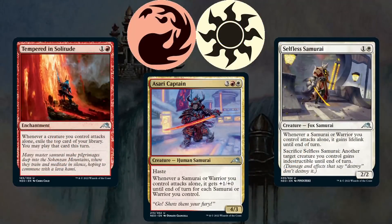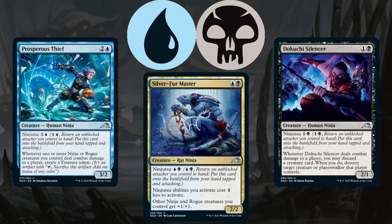Moving on to archetype overviews, starting with Red-White. This is an aggressive color combination with triggers that care about attacking with just one creature, usually a samurai or warrior. Asari Captain gives extra power to creatures attacking alone, great for pushing through board stalls. Tempered in Solitude gives card advantage, and Selfless Samurai wins races with Lifelink. Moving on to Blue-Black, the Ninjutsu color pair: Silver Fur Master buffs all your ninjas and rogues and reduces Ninjutsu costs. Prosperous Thief helps you pull ahead on mana while hitting with ninjas, and Dekuchi Silencer lets you trade a card from your hand for a card your opponent put into play — great for tempo.